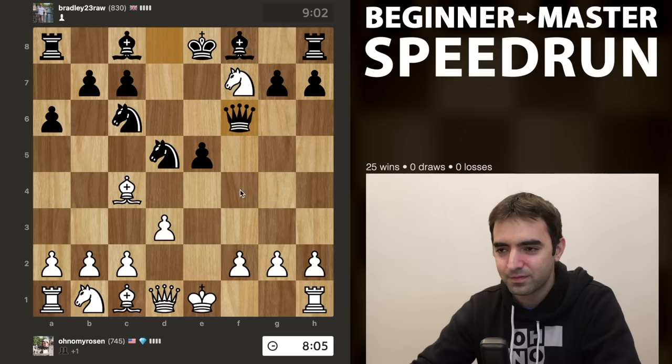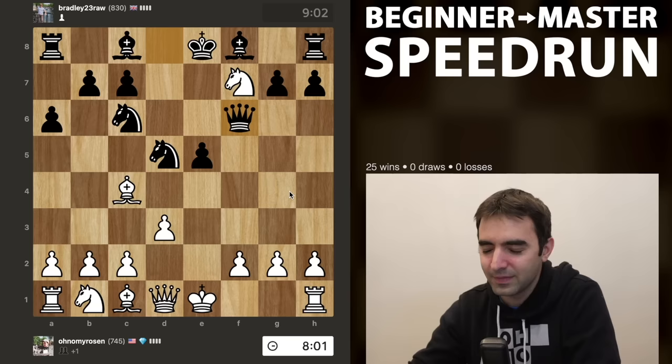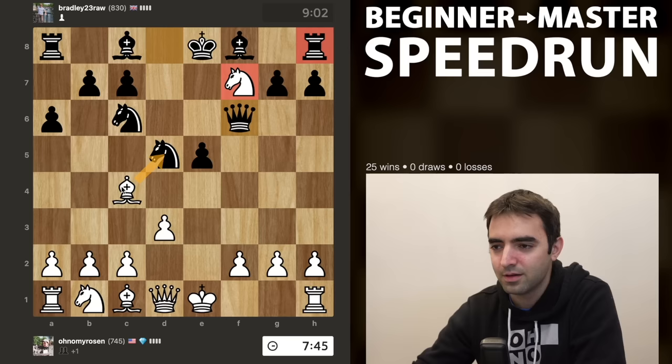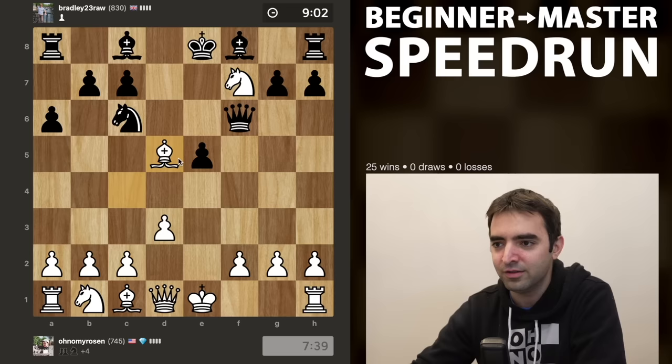Do I want the cake or the ice cream? Taking the knight actually seems a little bit more attractive, because then I keep the attack on the rook and I defend my knight. If I take the rook immediately, maybe there's cases where my knight gets stuck in the corner. So let's take the knight.